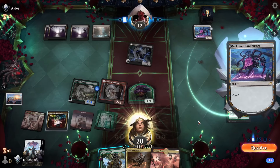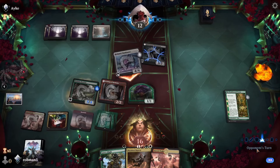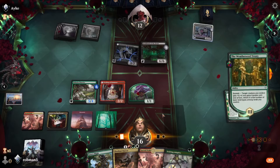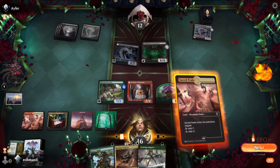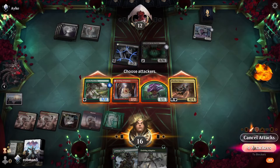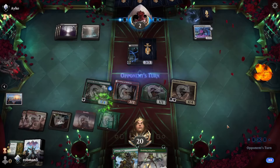Our opponent plays another land, deciding to crew the Bank Buster, and attacks for four. Happy to not block here — we go down to 16. Our opponent plays Archfiend of the Dross, so for four mana they get a 6/6 flyer. That's a little bit scary, but I think we can play around it. Let's go ahead and pump up the Nishoba Brawler, because this will enable an attack past the Archfiend. We'll play our tap land and drop the Fleetfoot Dancer. They have a scripted block here on the Brawler, which they take. They lose the Archfiend and they're down to two. Opponent is under a ton of pressure here.